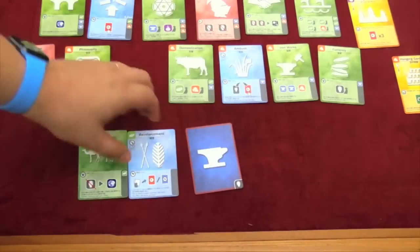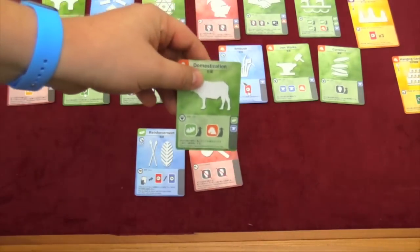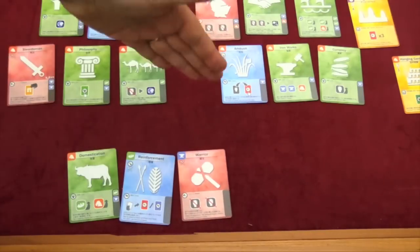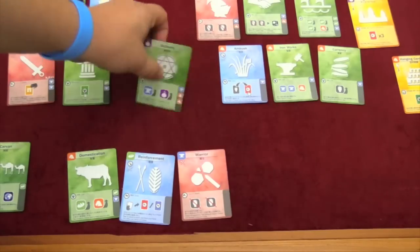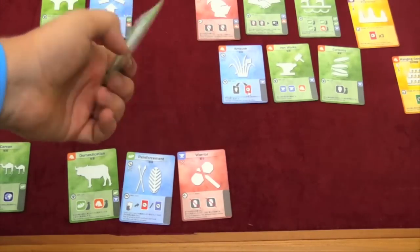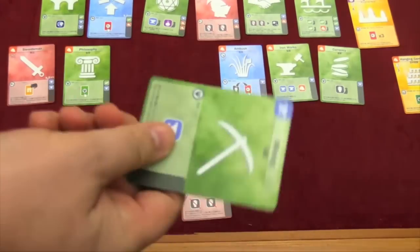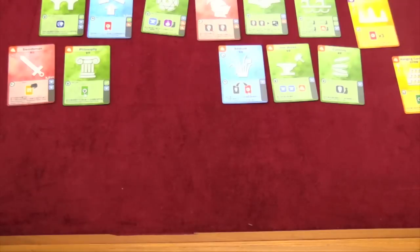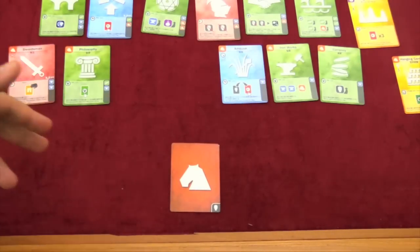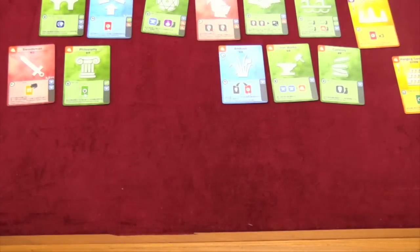If you had a food and an iron, you could flip both of them over and maybe buy domestication. You can buy any card which has nothing underneath it. So you can't buy alchemy yet, but once someone buys caravan, then alchemy can be bought — though it's going to need two horses and one iron to buy it, and then it gives you another resource. At the end of your turn, if you have one or zero cards in your hand, you pick up all the face-up cards on the table and put them in your hand. If you have any resources that are face down in front of you, you can keep those or draw them into your hand.